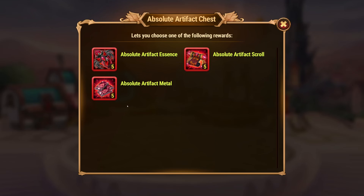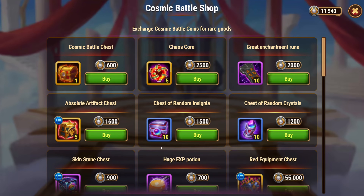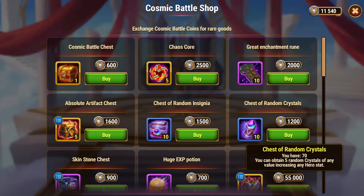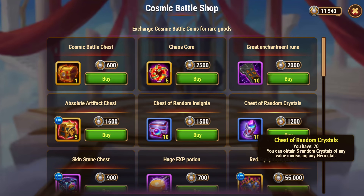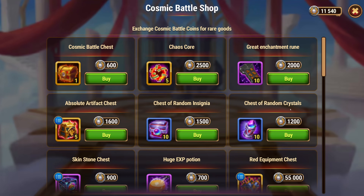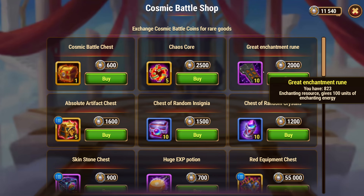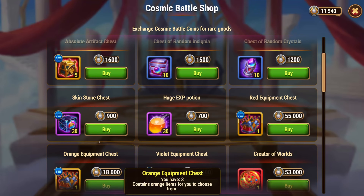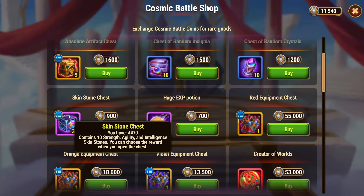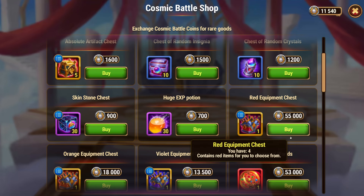There's the red artifact chest, which is pretty much what I spent most of my coins on last time. There's a chest of random insignia and random crystals — each of these contains five, so it's 50 and 50, not just 10. There's also random runes, which is pretty much 2000 emeralds worth of runes, and skin stone chests — 300 skin stones for 900 coins.